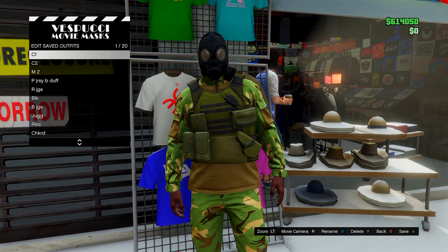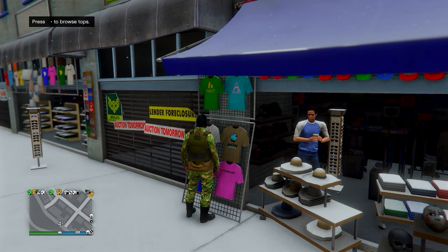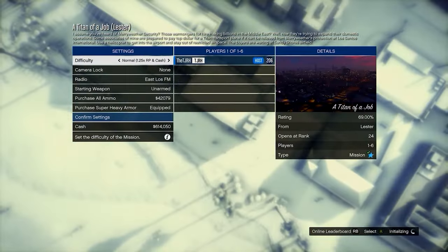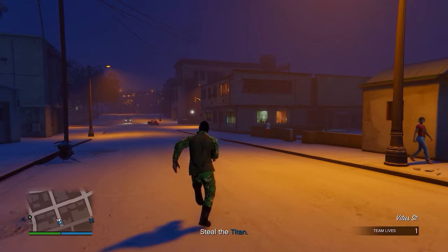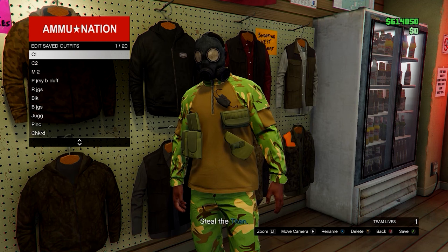Go onto any menu and save this in the same slot you saved in before. Now open up your pause menu, go to online, jobs, play job, Rockstar created. Go down to missions and start up a Titan of a Job. In the mission you should notice the plate carrier disappears and you have the gas mask on. From here go to an ammunition store and save this in the same slot you saved in earlier.